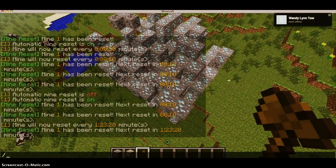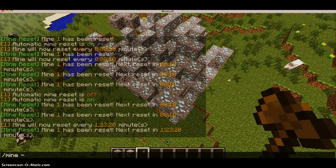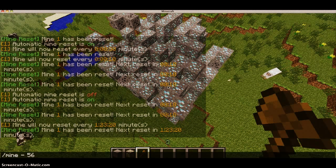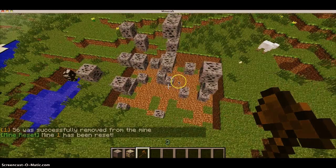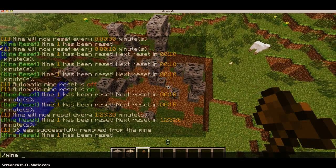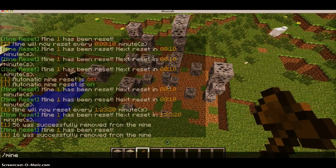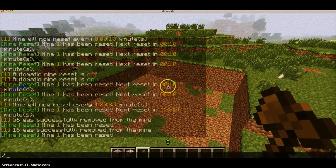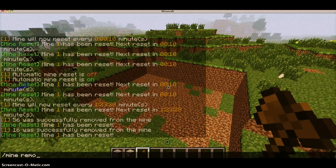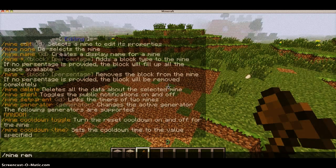If you want to delete the mine, I recommend you first get rid of all the things in it, because they will stay there after you've removed the mine. So /mine minus 56, which is diamond ore, then /mine reset — that removes all the diamond in there. Then /mine minus 16, which is the ID for coal, and mine reset. Then you type in /mine remove 1.